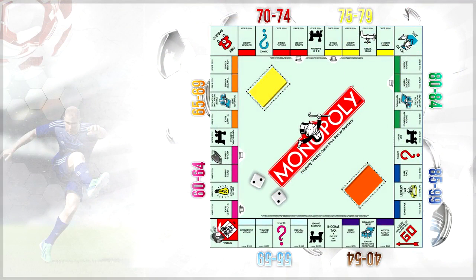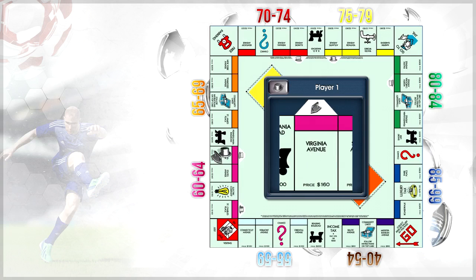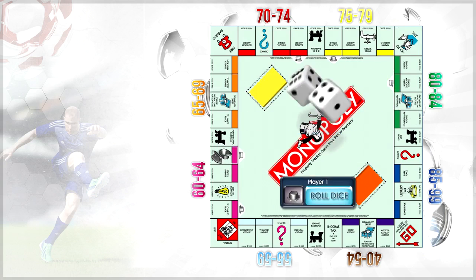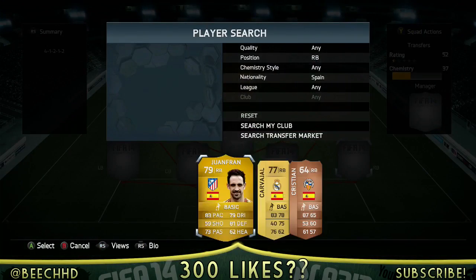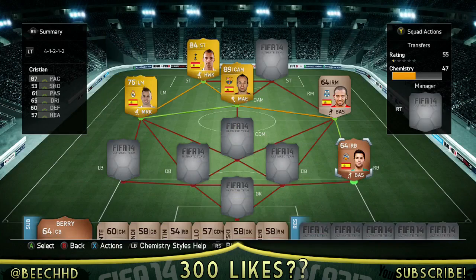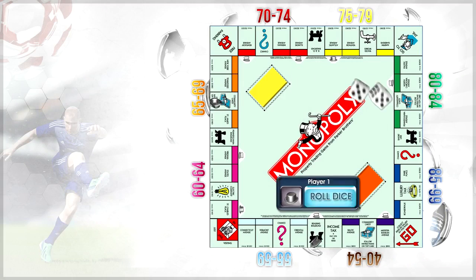We roll the dice again and we've got another purple, which is another 60 to 64 rated card. What are we going to add in? We're going to add in our right back, which is Christian, who's got 87 pace. I was pleased with that — a decent, quick right back. Across the whole defence, we actually had a quick person.